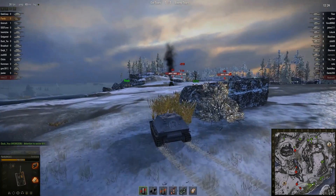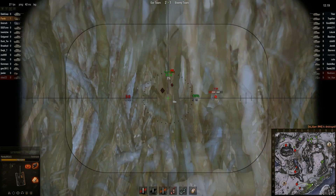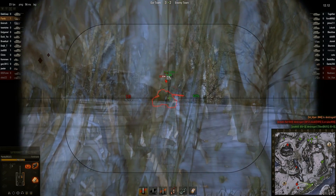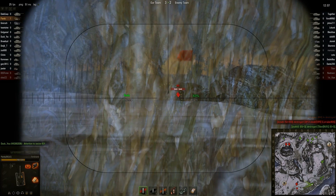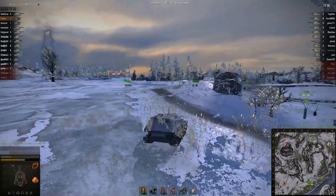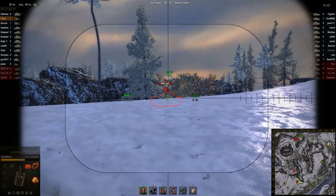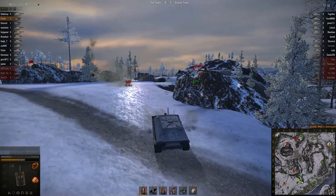If you have to fight it from the front without any reservations, the driver's viewing optics are always an option when you're really face-to-face — what we like to call face-hugging. There's also the option of the loader's hatch, but that depends on whether or not you have elevation on the Ferdinand. The part of the chassis that angles at a 45-degree angle before it becomes uniform with the side armor is also a good spot, ideally at about 80 to 90 degrees. The glacis is always a good spot to hit as well.